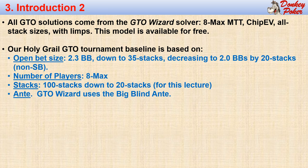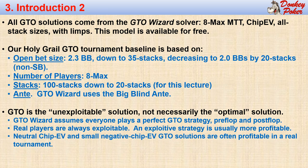I also adjusted the effective stack size from 100 big blinds down to 20 big blinds for this analysis. GTO Wizard uses a big blind ante structure with the blinds removed from the starting stacks before the hand is dealt. Just to remind you, GTO solutions are not necessarily the optimal solutions — they are just the unexploitable solutions. Game theory assumes that everyone plays perfectly throughout the hand, not just pre-flop, and the solutions are adjusted until every player is unexploitable by everyone else. But real players are always exploitable, and sometimes extremely exploitable.